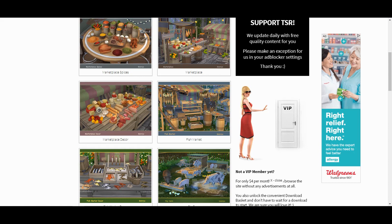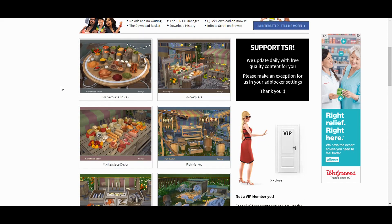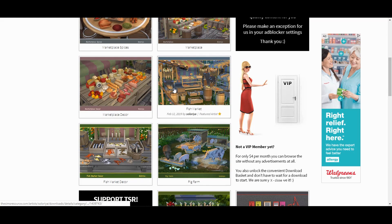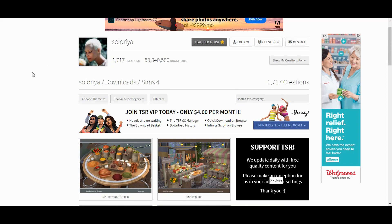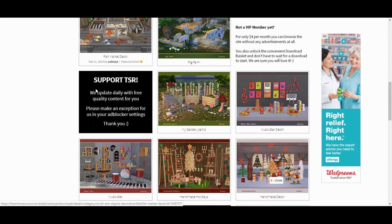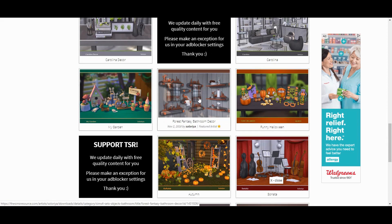Now we're on The Sims Resource. I'm not a big fan of the site because of the heavy ads, but I needed it for the farmers market on my current farm. It has really cool market stall CC including meat, cheese, and all kinds of market stalls. This CC creator, Soloria, also has decorative pigs, troughs, and little pig houses, which was really cool, along with other country living-type CC that fits the farm decor style.